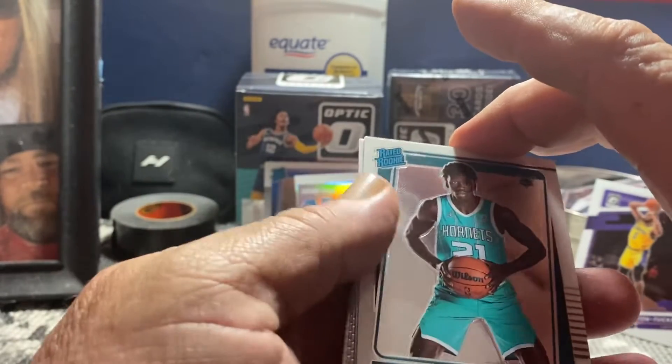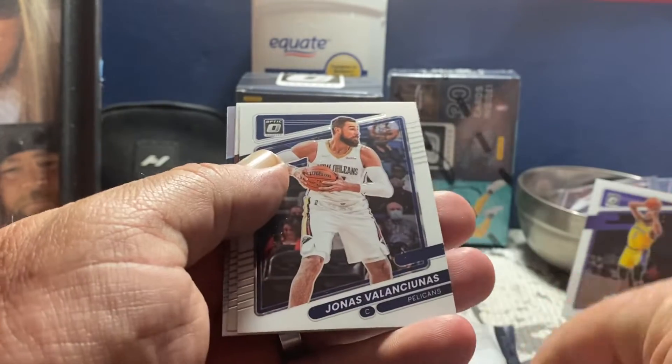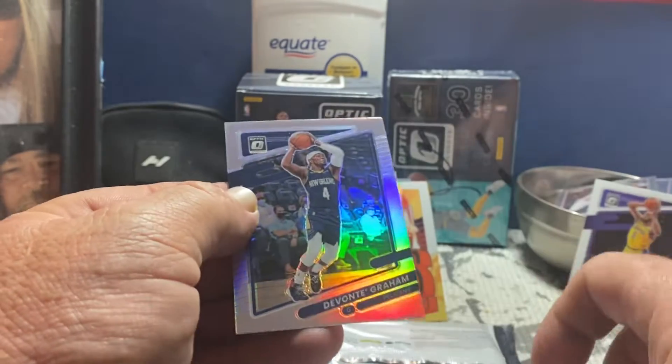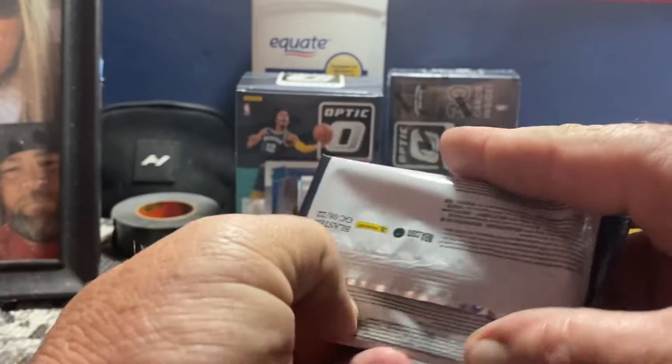We got a hollow on the back — JT Thor, DeJounte Murray, Busevich, DeMar DeRozan, and a vet Trent or Gabe Graham. Looking pretty good though. I'm pretty happy with that.